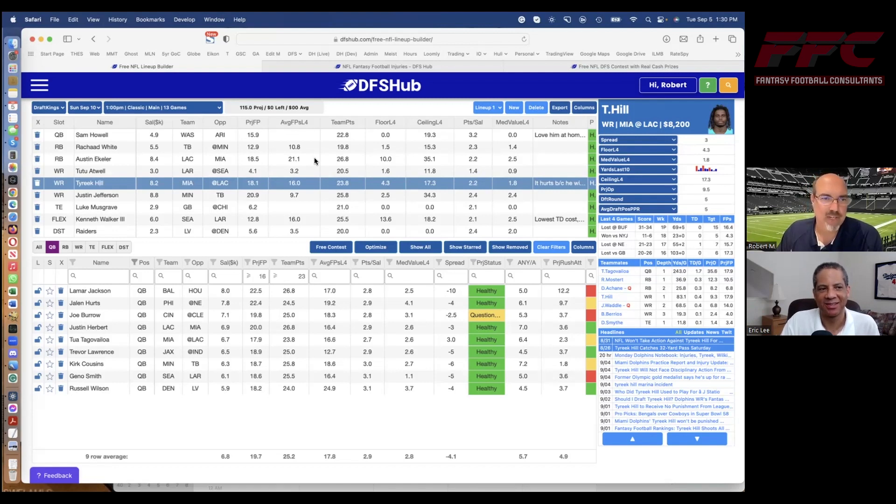These guys are the bluest of the blue chippers. The only thing I would say is that if we're doing a cash lineup, these guys are unbelievable. If we're doing a GPP, they're going to be so heavily owned — especially if you have two of them in a lineup. In a cash lineup I'd probably want some correlation with my quarterback and wide receiver. Potentially a cash lineup probably would not have included Jefferson, and maybe I'd throw in Justin Herbert as my quarterback. But a Herbert-to-Hill stack running back with Ekeler would be an extremely popular GPP stack — not concerned about that in cash.